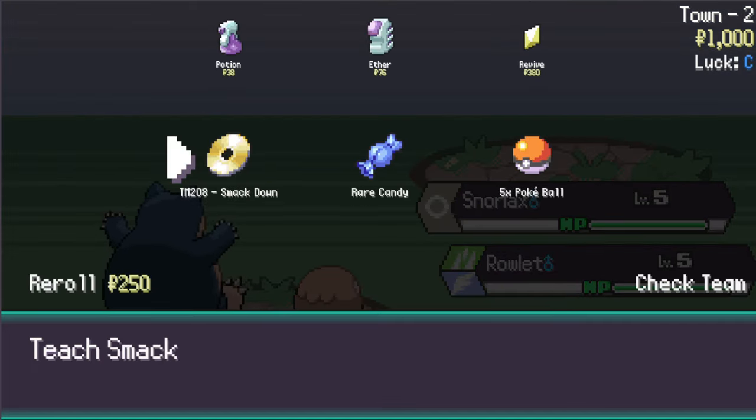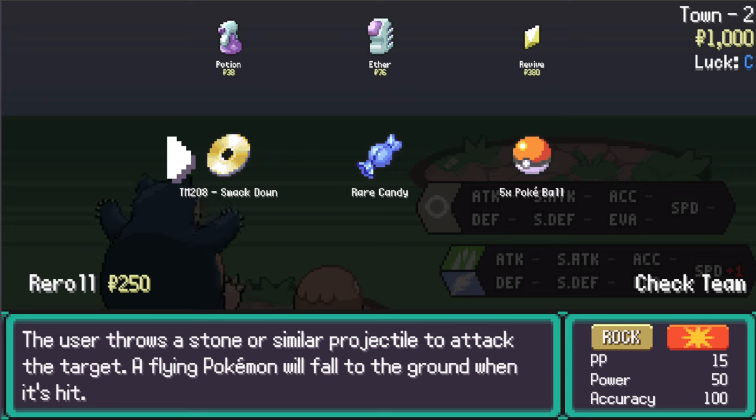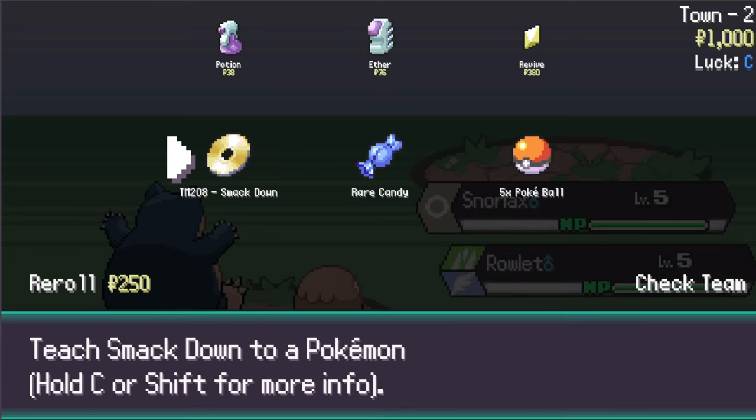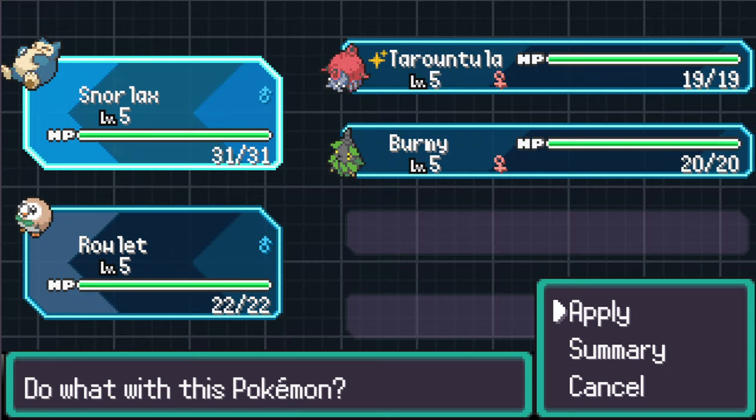No upgrades from these items. Let's hold C for more info on Smackdown - it's a rock type move with 15 PP, 50 power, and you can use it to get a flying Pokemon down to the ground. Let's check our summaries though.